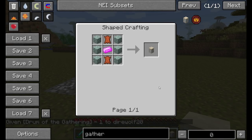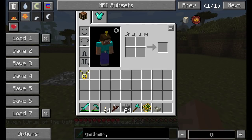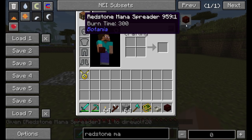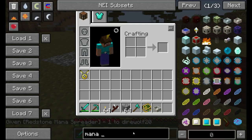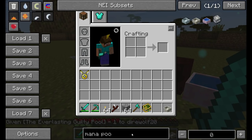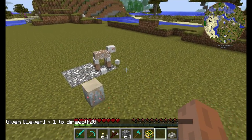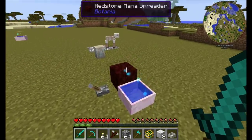Another cool item is the Drum of the Gathering. You're going to want a Redstone Mana Spreader for most items that require a mana burst. When this drum receives a mana burst from the mana spreader, it will automatically shear any nearby sheep. It'll also milk any nearby cows and place the milk in buckets, provided there are buckets nearby.